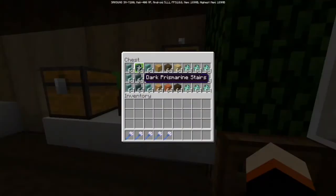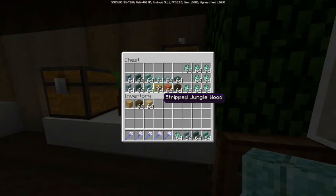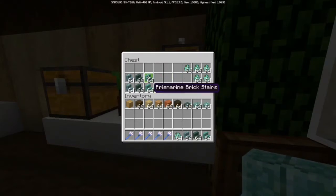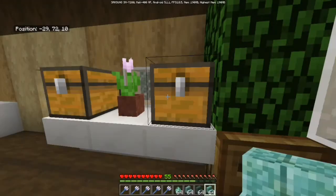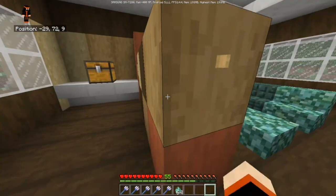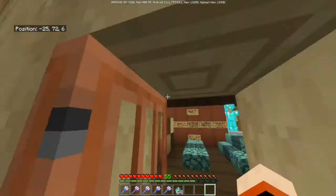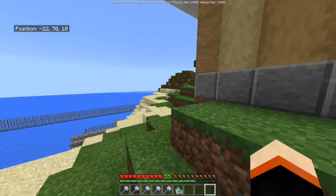We also have all the new blocks and the drowned mob. There's new slate here too. Just to give you an idea of what's been added - here are the new woods and the stripped logs. Yes, that's what they're called; you can make pretty cool buildings with them too.